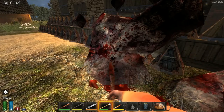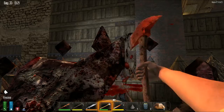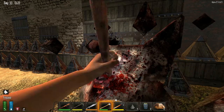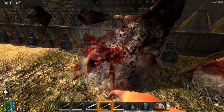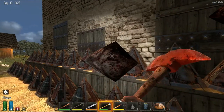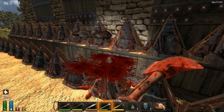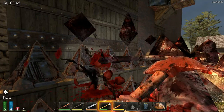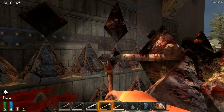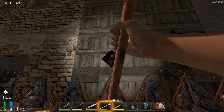These are all gore blocks. They'll eventually, if you just leave them, rot and turn into dirt. But I don't want blocks of dirt over the top of my spikes either. So this is how you clean up this mess — it's guts everywhere. That turns into tiny little gore blocks; you've got to get each one of those. So, cleaning up the mess.